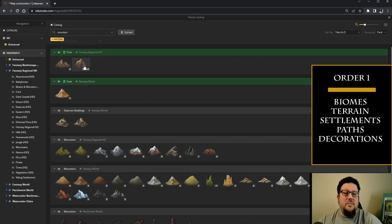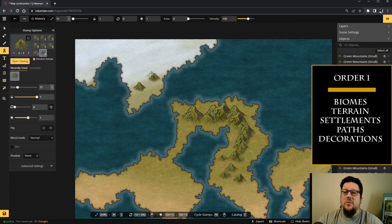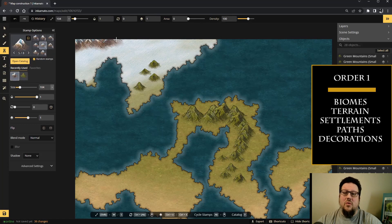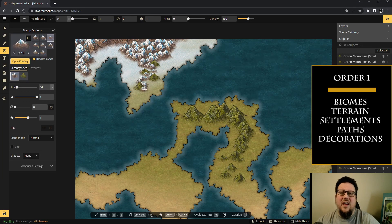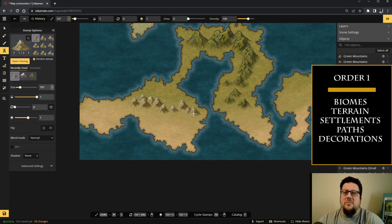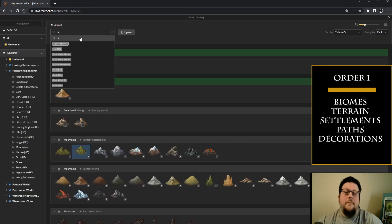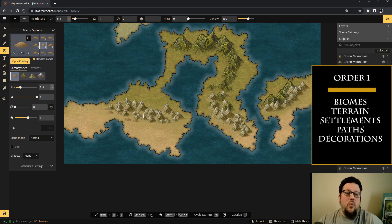Some big benefits to this method is that if you go ahead and lay out your biomes, it's going to give you an idea of where everything's going to go. Especially if you're new to mapmaking, you may not have an idea of where all your terrain's going to be and how to balance out the different biomes so they take up the appropriate amount of space. This allows you to sort of map the map, if you will — it gives you a layout and lets you know what is going to go where. This also helps you balance out your biomes.